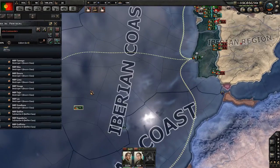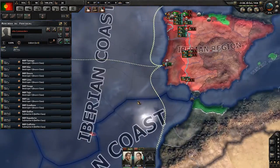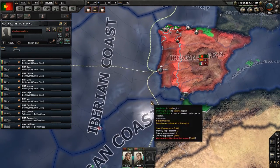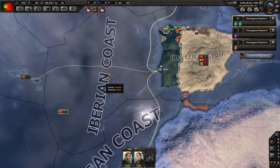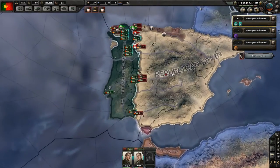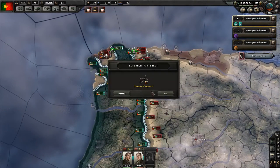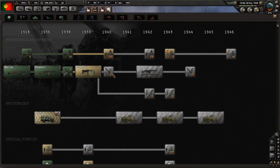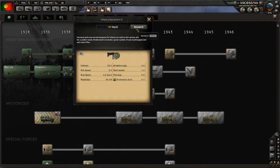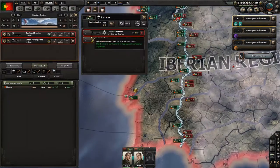Our destroyer group is still on convoy escort — that's fine. Our support weapons got better. New research slot — we can make them even better and get new weapons. Let's get some new infantry weapons, seems about right.